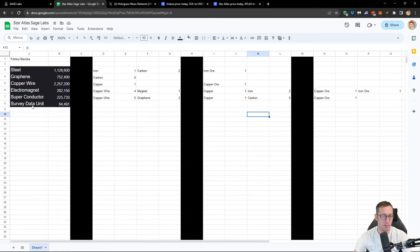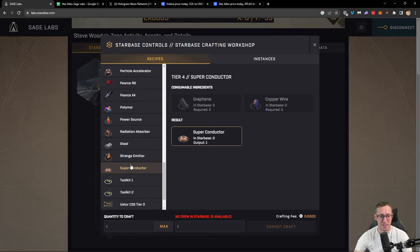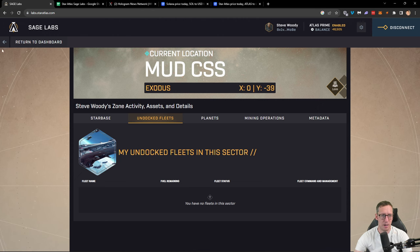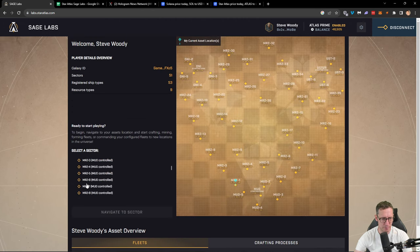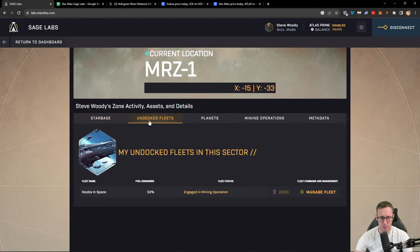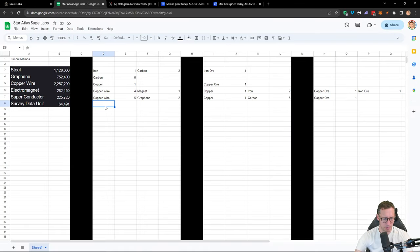And then survey data units — you need 64,000 survey data units. The only way you can get a survey data unit is not by crafting them; you need to go and scan the planets. A planet scan requires 26 toolkits to do it, and there's no guarantee you're going to get one. So I'm going to put an X by this because it's random — you might do 10 scans and only get one. So that's not an exact number.